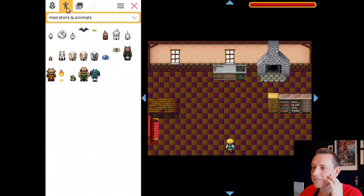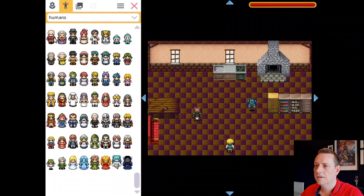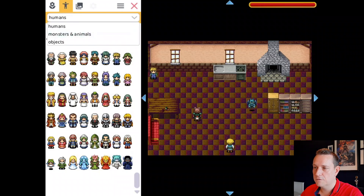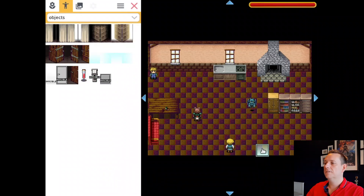Let's add some actors: first a monster, then a little demon, and let's also add a little child here. And then of course we need to add a door. This one makes it obvious where the door is.